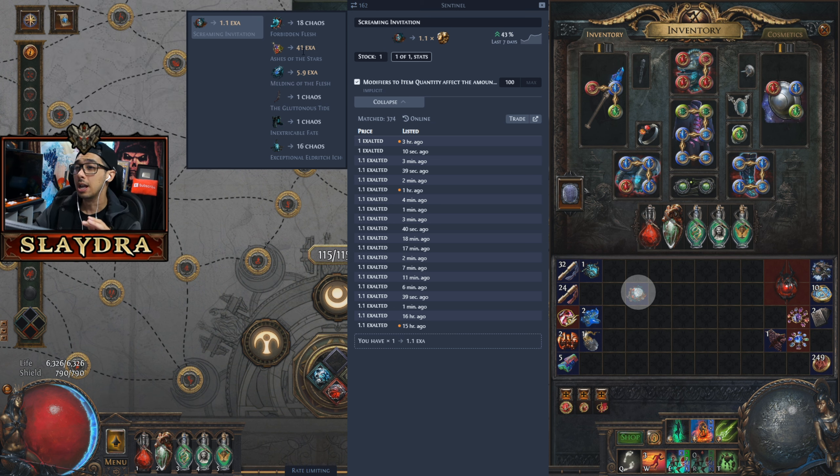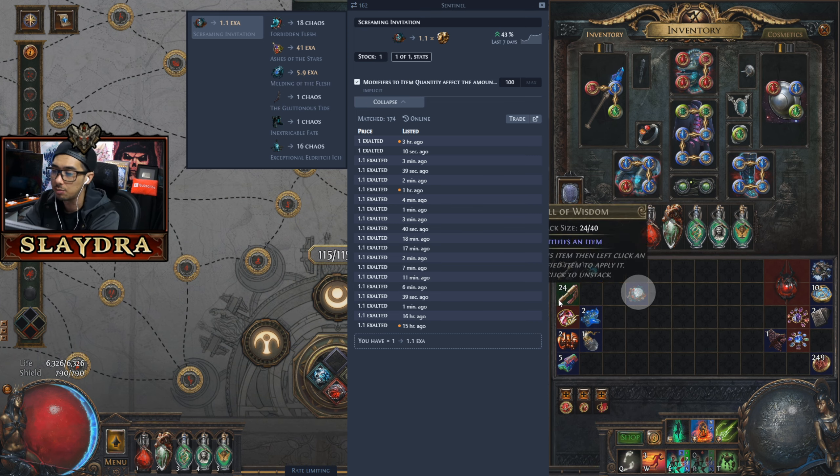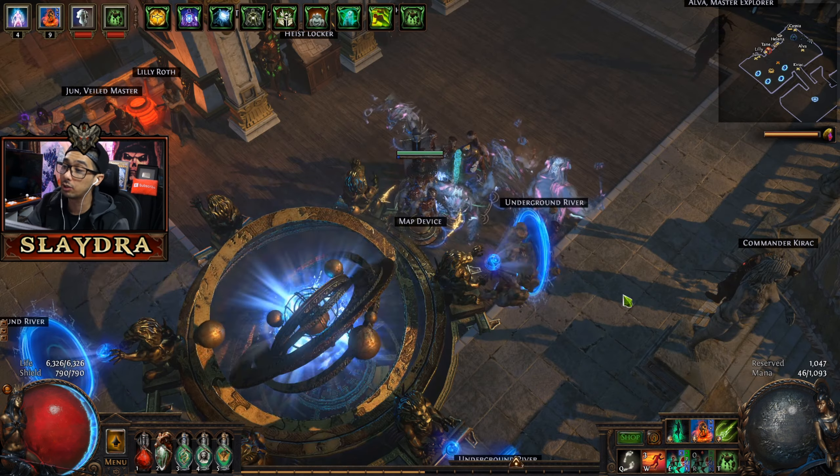The item that we want is really Ashes of the Stars - it's a very expensive amulet. It used to be way cheaper. I think they changed the drop rate in this league. A Melding of the Flesh is really excellent too. So if you get either one of these, you're pretty much golden in terms of did you make your profit. As time goes on, this will probably go up a little bit on price until Ashes of the Stars maybe drops down. Those are the two really good items - the rest of the stuff really doesn't get used too much.